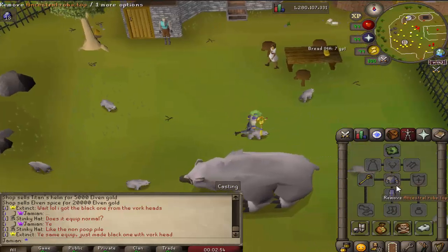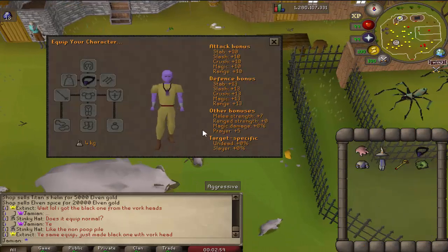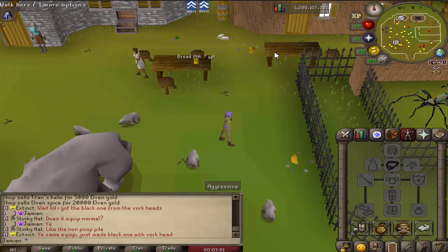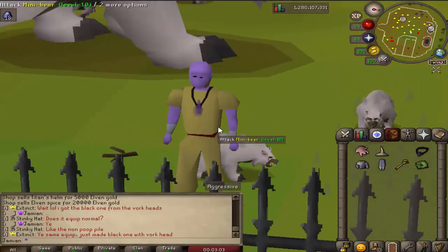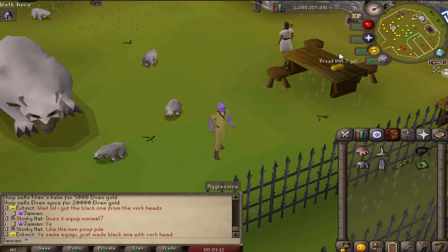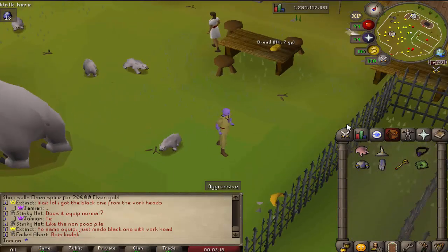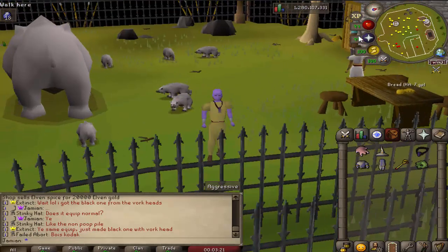Ghost Hunter amulets have been improved. They now have stats similar to a Fury — slightly less — but they also have the massive Ghost Hunter effect, so it is a very good amulet to use in-game. The chance of receiving group loot chests from Wintertot's crates has been improved. It should also yell now, but we have to do some more testing to confirm that one.